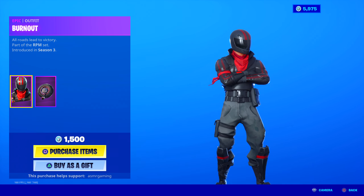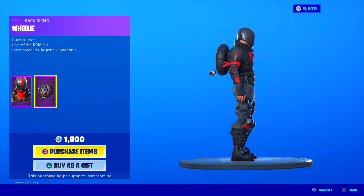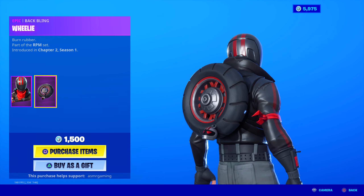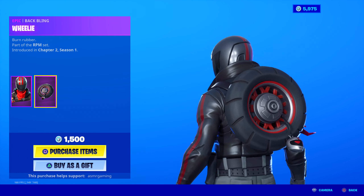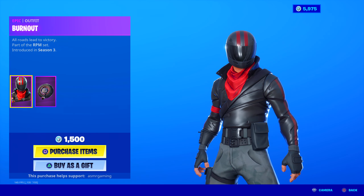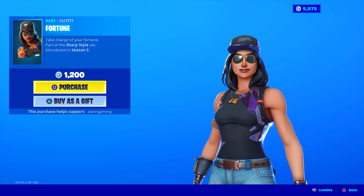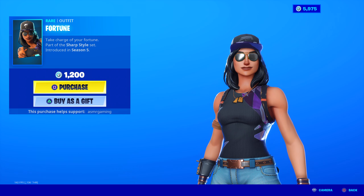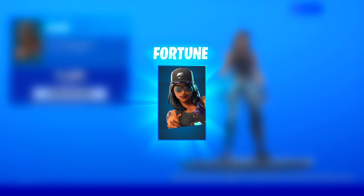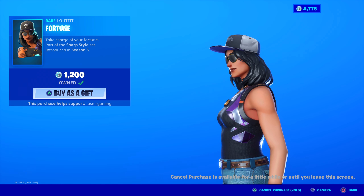Burnout is back. I feel like we've been getting Burnout every once in a while now — a little bit tired of the skin, but it's okay. Part of the RPM set — all roads lead to victory. He's a biker with the biker jacket and helmet. Nice skin; I like the red and black on it — that stands out. He has the Wheelie back bling, which is really bulky and kind of big, blocks your vision a little. It has a keychain helmet on it, and it is animated — the keychain will move around as you're jumping and moving. Wheelie back bling, all roads lead to victory. Nice to see that back, I guess.